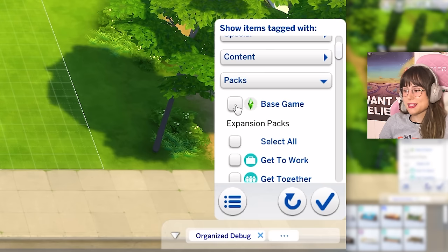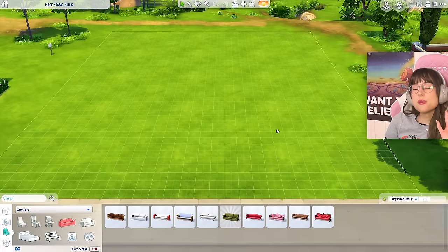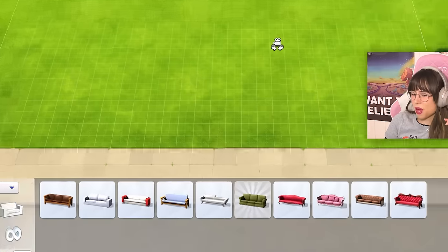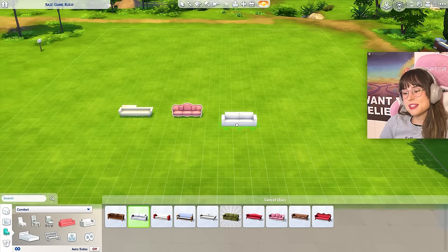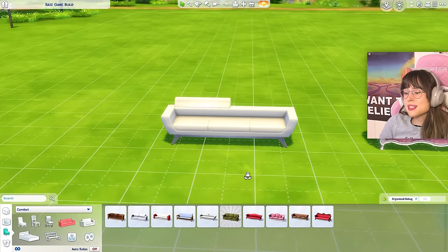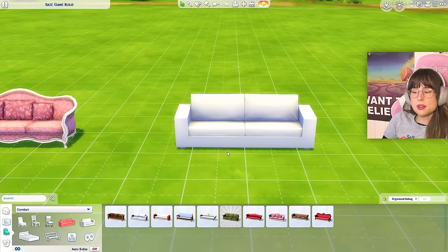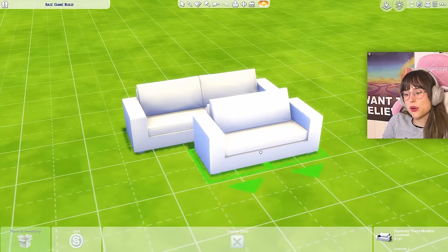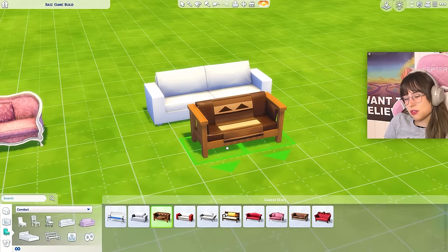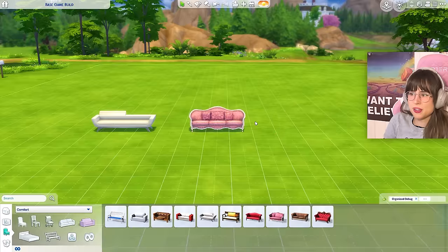I've switched to base game only - oh yikes. It's been a really long time since I've played with base game only. From just the couches I can see Sims has three very distinct styles: the outdated hyper-modern stuff, the Victorian-esque shenanigans, and last but not least, we have 'the texture, I hardly know her.' This couch is my worst enemy.